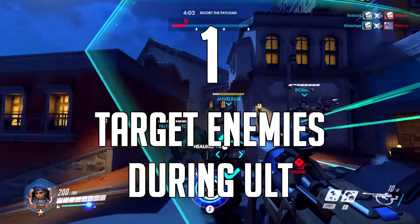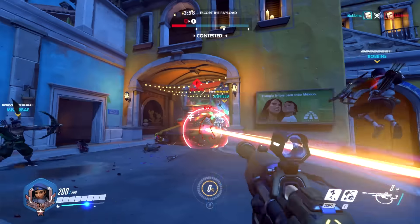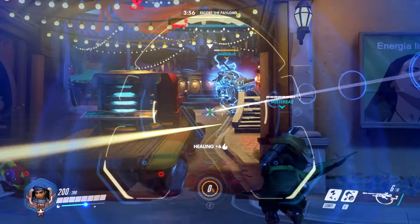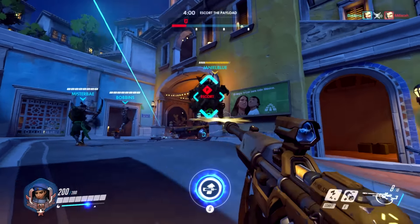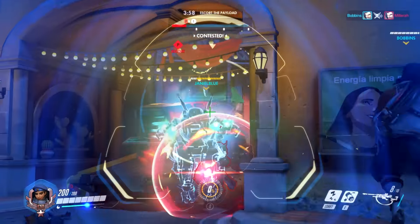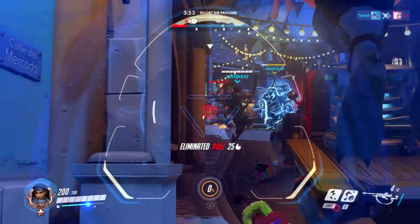Number 1. For the duration that Ana's ult is buffing someone, her next one doesn't charge. Due to this, it might be a good idea to switch to damaging enemies while it's active, assuming that whoever you ult isn't getting bursted too hard. What this does is: first, you help to burst down the enemy team, and the combination of Ana and the ulted, usually close-range teammate is surprisingly powerful.